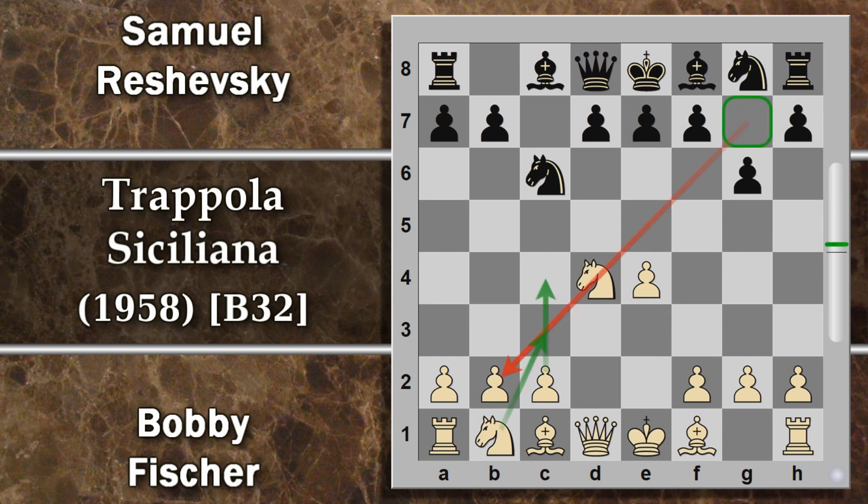Nei dragoni l'idea è quella di portare l'alfiere nero del campo scuro in fianchetto, in modo da imperversare il bianco su questa grande diagonale. Lo si può fare in vari modi: c'è questo che è il dragone accelerato, c'è l'iperaccelerato e c'è il dragone normale, ma tutti prevedono la spinta g6. In vista dell'attacco sulla grande diagonale, Fischer gioca alfiere e3 che va subito a difendere il cavallo.